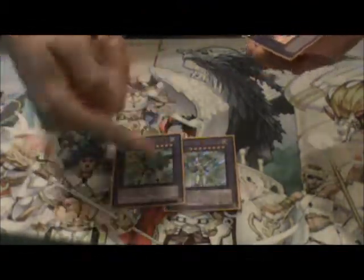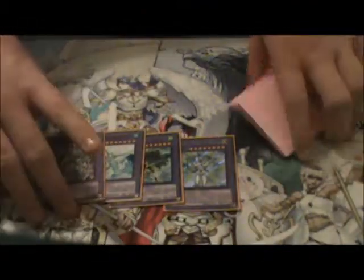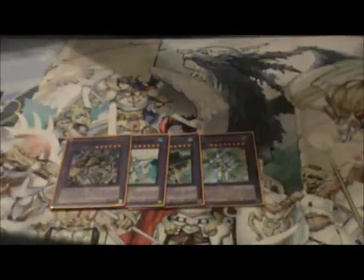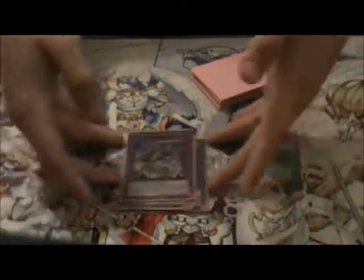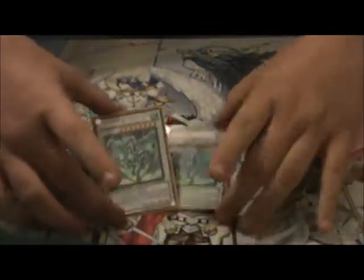For others, you run Elemental Hero Shining, Tornado, Absolute Zero, and Gaia. I do not have Escuridão but otherwise I would — if I had one I would put it in. You'll see why because I'm going to show my side deck. And then for Synchros, you just run Double Stardust, because I'm thinking about maining or siding Malefic.